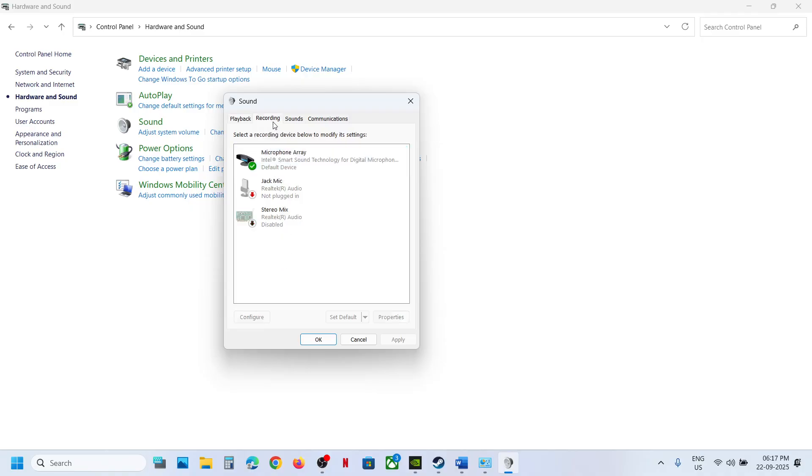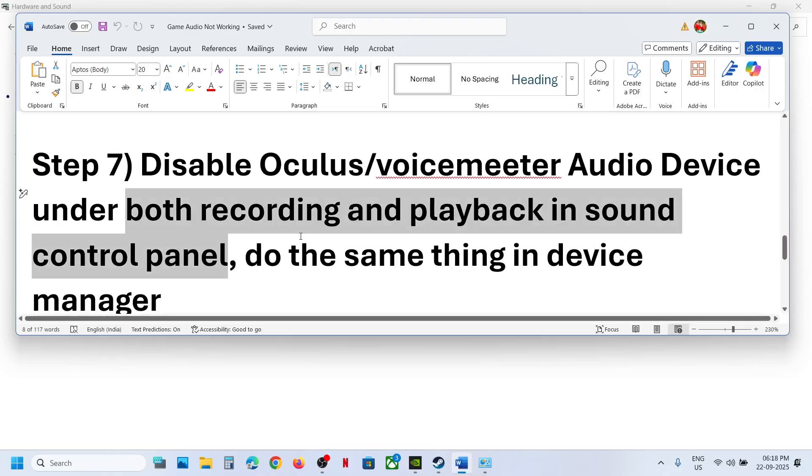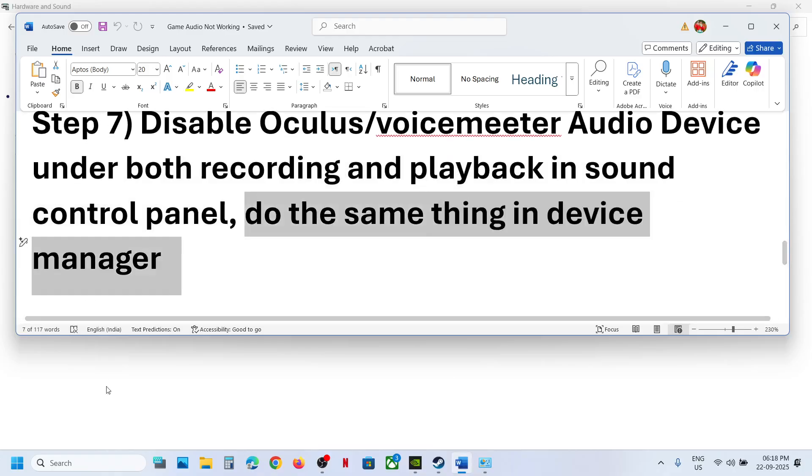Do the same in the Recording tab — if you find Oculus, VoiceMeeter, or any third-party microphone, right-click and disable it. Keep your real microphone enabled. Whenever you make changes, hit Apply, click OK, and then relaunch the game.